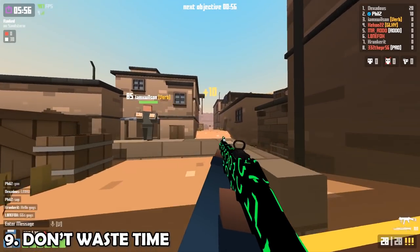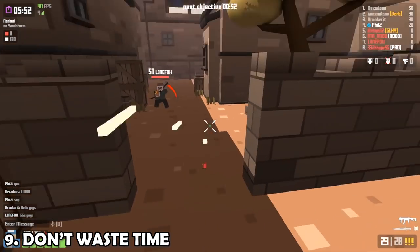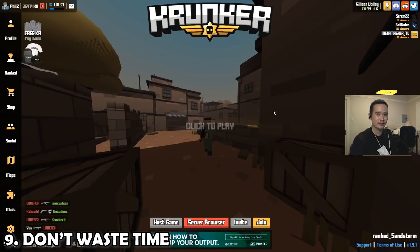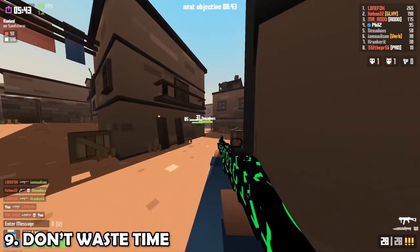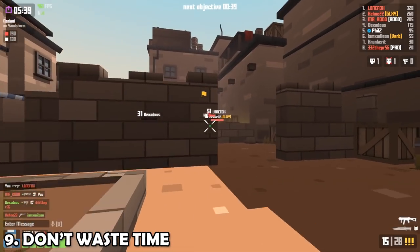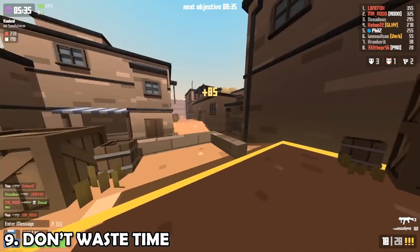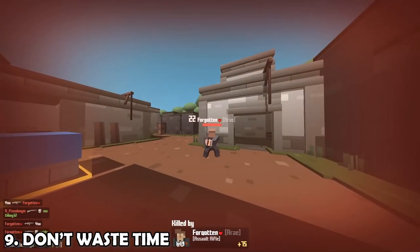This next tip is called Don't Waste Time, because Krunker is such a fast-paced game that you really have to do things quickly. In this case I die, need to catch up to my teammates, so gotta go as fast as possible. I know that earlier I said sometimes you want to wait up for your teammates, but just don't be idling too much. Another example is when you're switching classes — try to do it as quickly as possible.